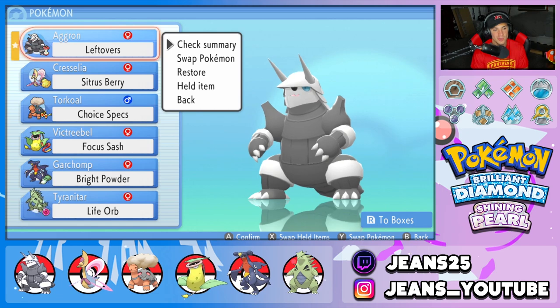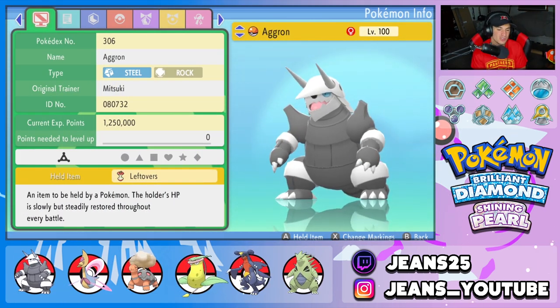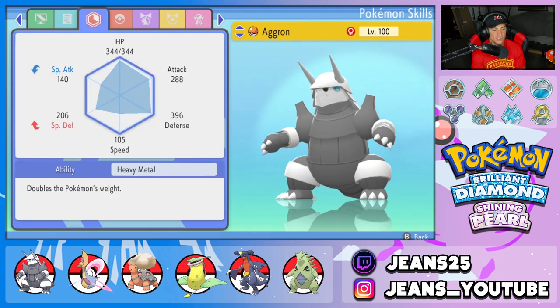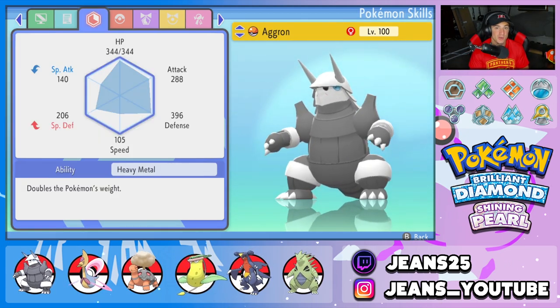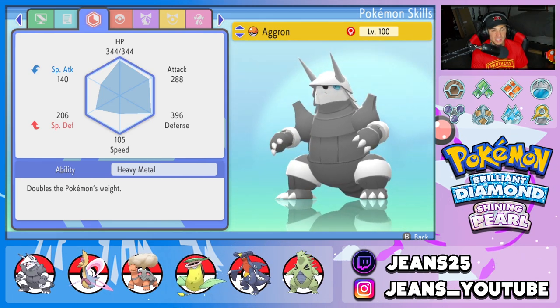Let's get started with today's team preview. We are starting off with the one and only Aggron — I love this Pokemon. I used to use them in Gen 3 all the time. It's Steel and Rock type and we gave it Leftovers as item. Its ability is Heavy Metal, which doubles the Pokemon's weight. And we have the move Heavy Slam, which bases its damage off of the weight compared to the opponent's weight. So the heavier Aggron is compared to the opponent, the more damage it's going to do. One of the heaviest Pokemon in the game due to this ability, Heavy Slam is going to be able to do a ridiculous amount of damage.